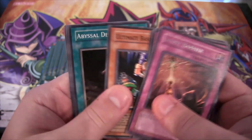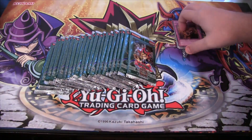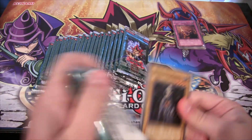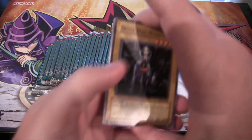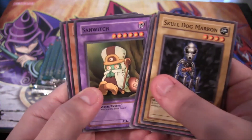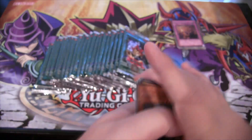Have Spirit Barrier. Ultimate Baseball Kid - that's a good one. Skulldog Marin - I remember that has a sad story to it. Armed Dragon level 5, that's a good rare. Ultimate Baseball Kid again.